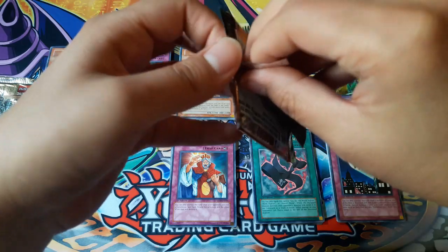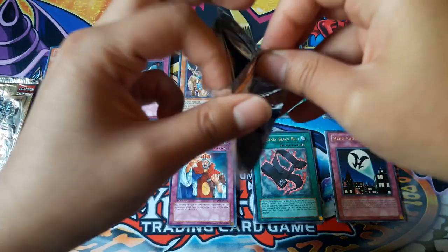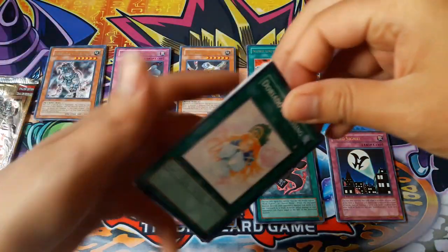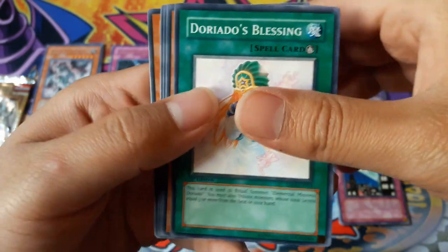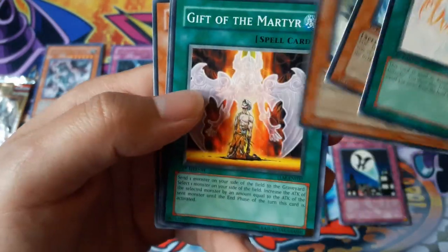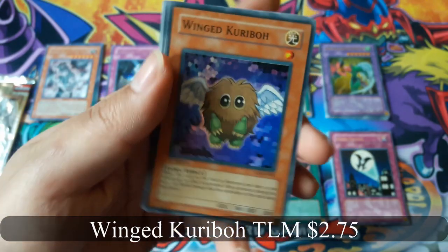Doriado's Blessing, Doriado's Blessing again, and Winkery Bone for super rare — that's nice.